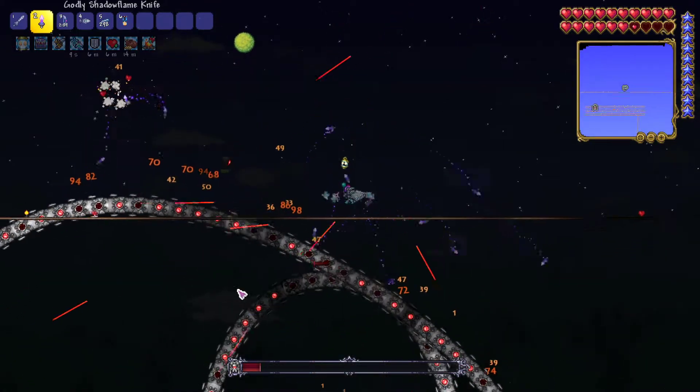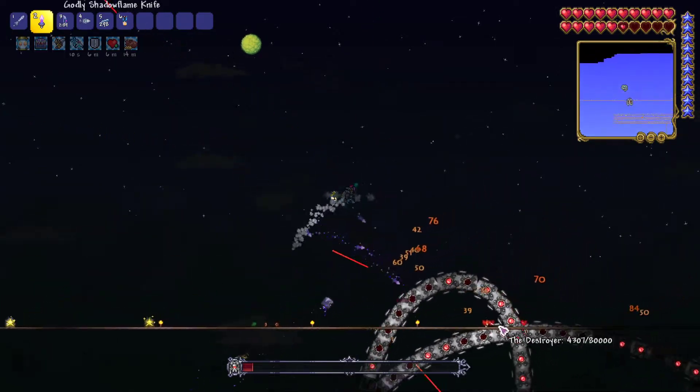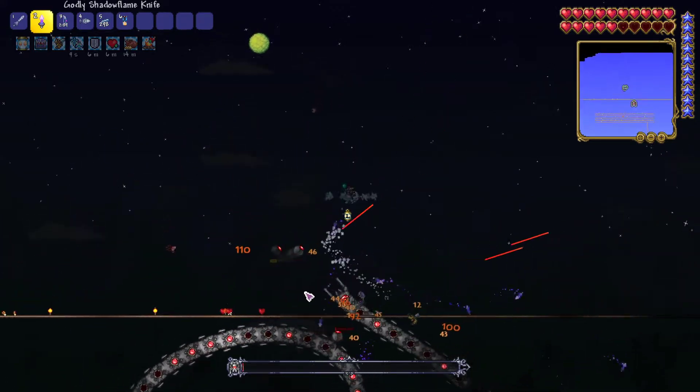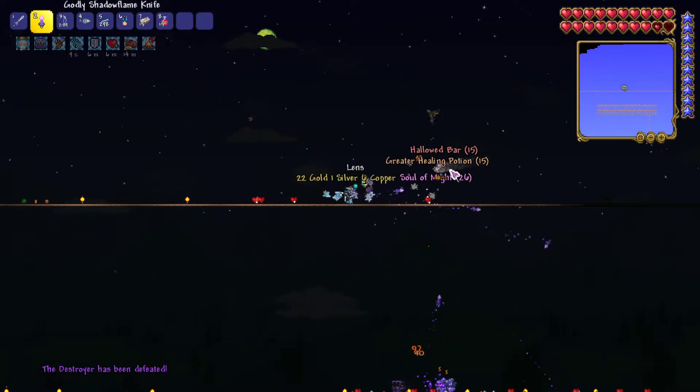I used to play Terraria on Xbox 360 and haven't played it in a while, so I'm not sure what happens when it gets low. I'm not sure if parts without lights active don't deal damage. Almost killing it — and there we go! Souls of Might: 26!